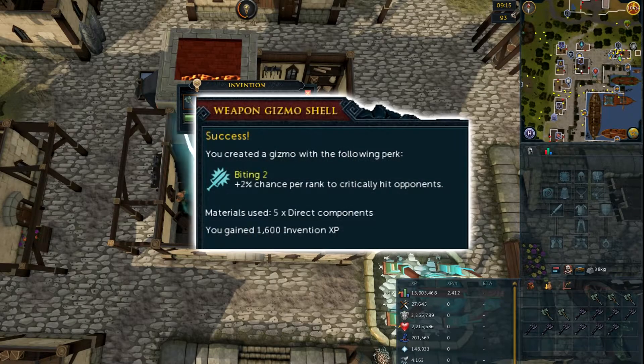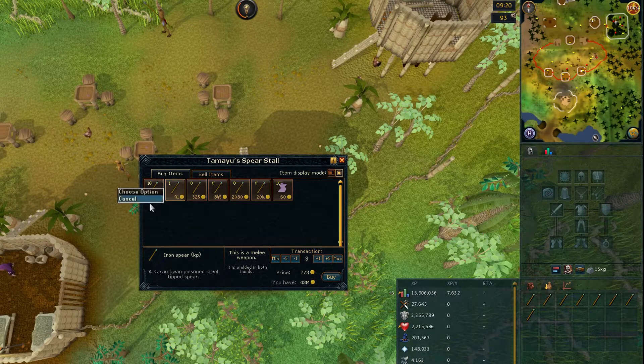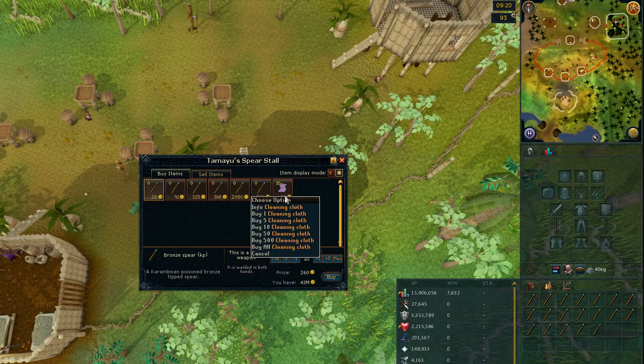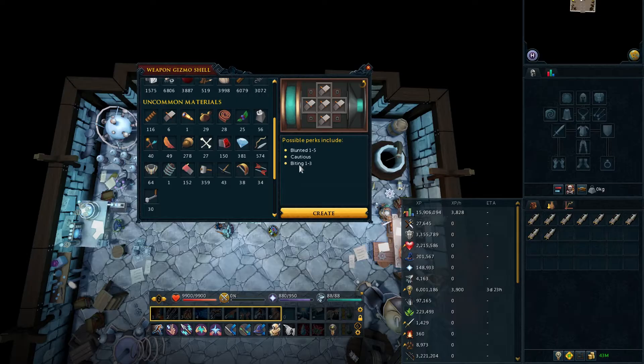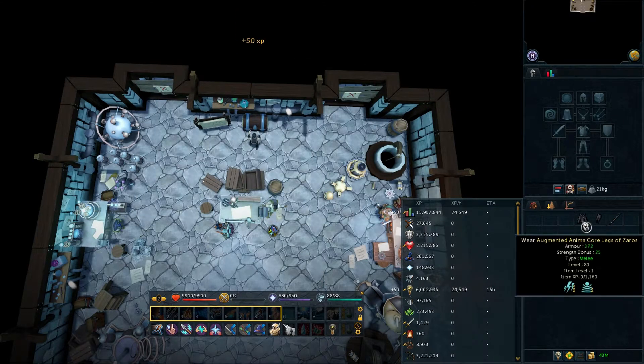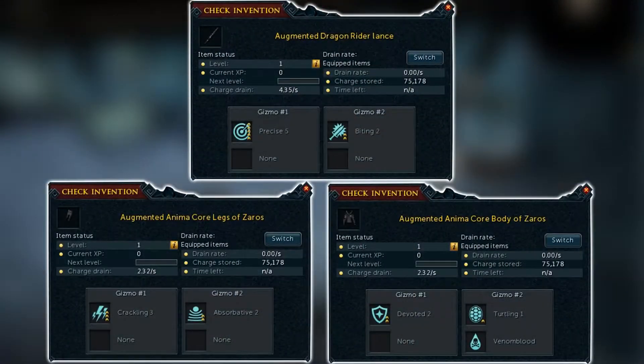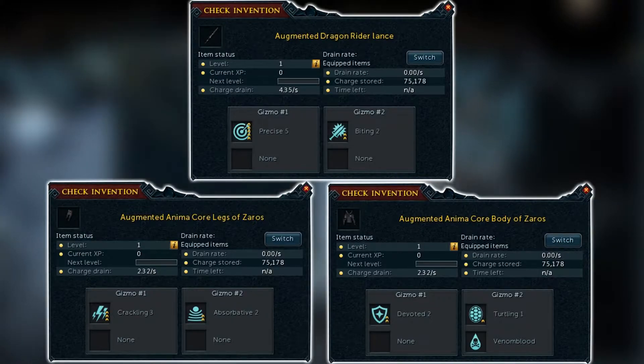Next I wanted Biting 2, which came from direct components. I didn't have any but luckily they weren't rare and came from disassembling things such as battleaxes and spears, for which there were a few vendors. After making my first gizmo I did get Biting 2, which I was happy enough with, meaning I had all 6 gizmos I needed. So everything is now augmented and although it's not exactly what I wanted, it is somewhat ready for Araxi.